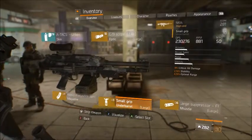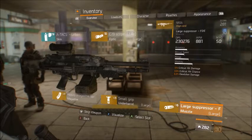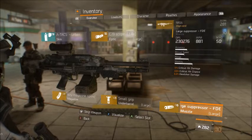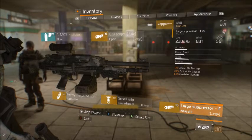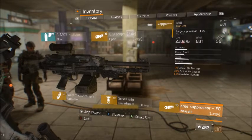The next is a small grip with crit hit damage, stability, and optimal range. Large FDE suppressor has crit hit damage and crit hit chance of headshot damage. You could have accuracy on the suppressor as well, but that's just a preference. I personally would rather have headshot damage.